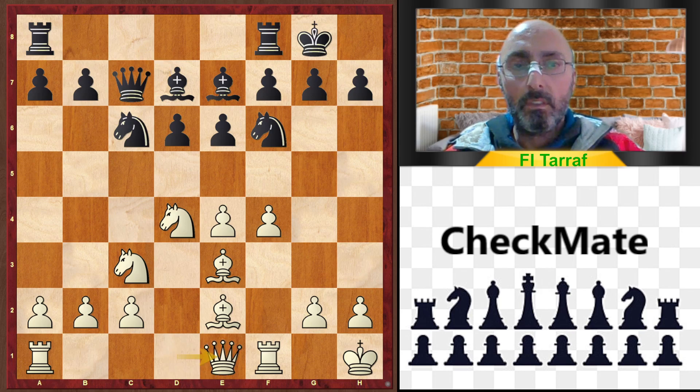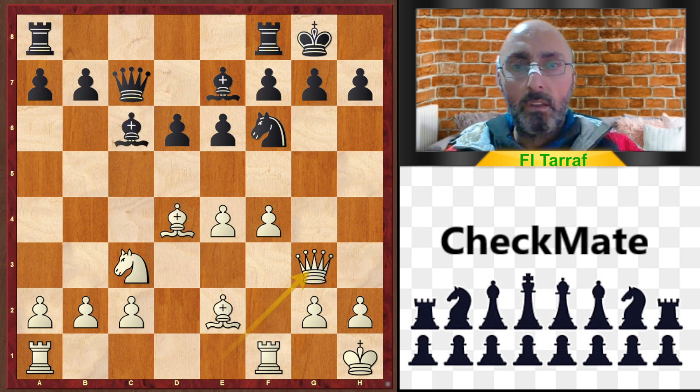Queen to e1, Knight d4, Bishop d4, Bishop c6, Queen g3, and g6. White now has a strong attack.